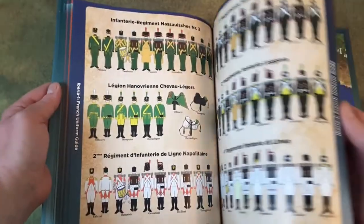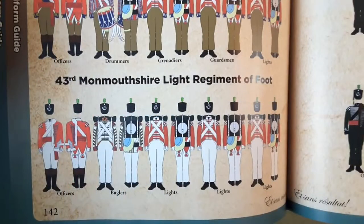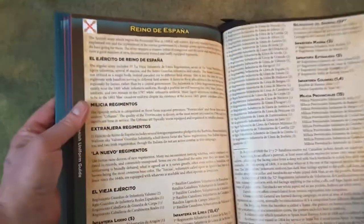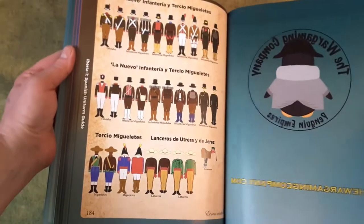The section on the French is quite extensive — there are a lot of French units. Moving into the British section, it starts the same way and goes right into the plates. Here we look at the 43rd — again you've got the musicians and the officers. Very crisp, high-color pictures, easy to distinguish. And finally we go into the Spanish forces, with a brief description about the uniforms and then right into the plates — musicians, drummers, officers. If you need information on the look of these units that took part in the 1808 campaign, here you go — it's a one-stop guide.